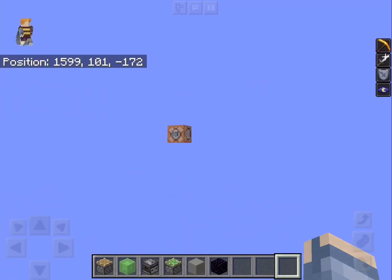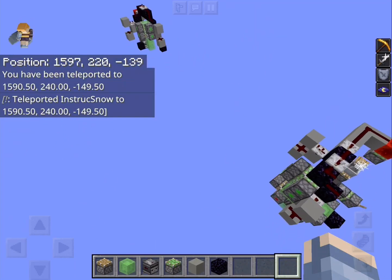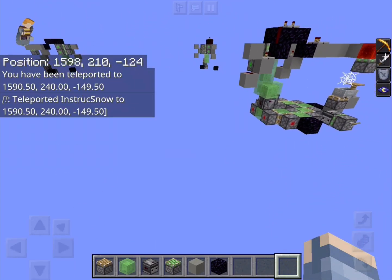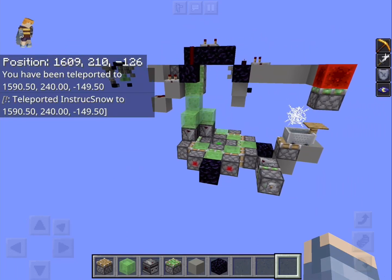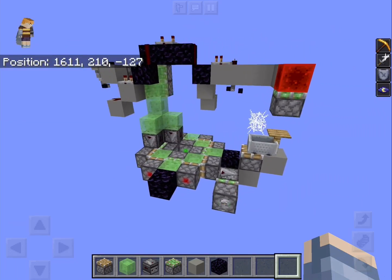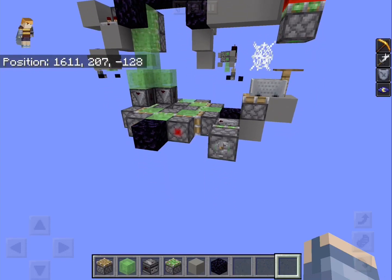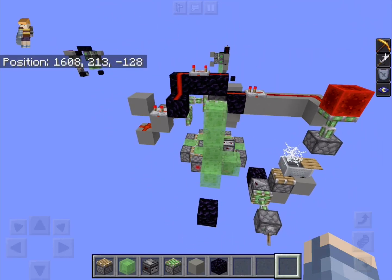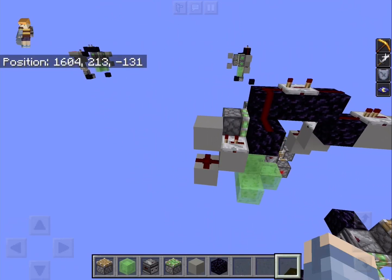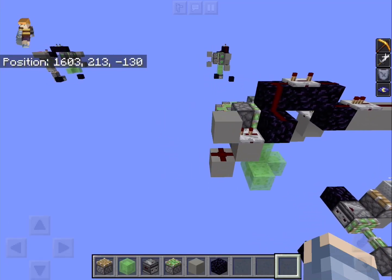I also made a return station for this, which is this thing right here. As you can see, it is pretty simple. Right now, I made it so that when I start it, the engine will just loop around. It could probably be made a little bit smaller, but it's okay right now, in my opinion.